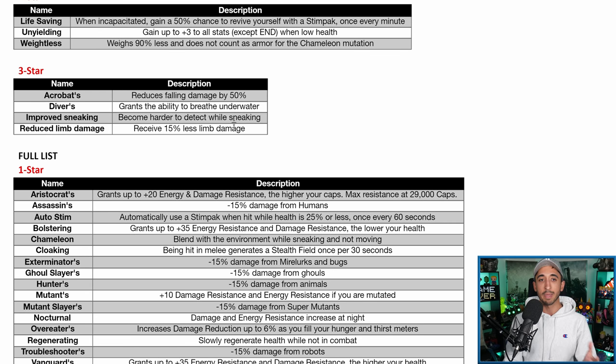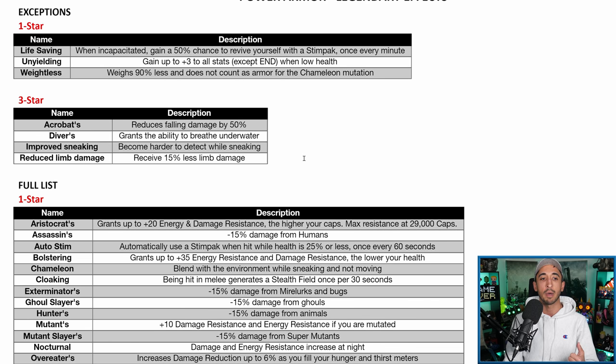The 3-star exceptions make a lot of sense. Acrobats reduces falling damage by 50% — not really applicable to Power Armor because you've got the jetpack and you don't gain falling damage from that. Divers grants the ability to breathe underwater — you can already do that in Power Armor. Improves Sneaking makes you harder to detect while sneaking — you shouldn't really be using Power Armor for sneaking anyway. And Reduce Limb Damage gives 15% less limb damage — you can't really get limb damage in Power Armor.